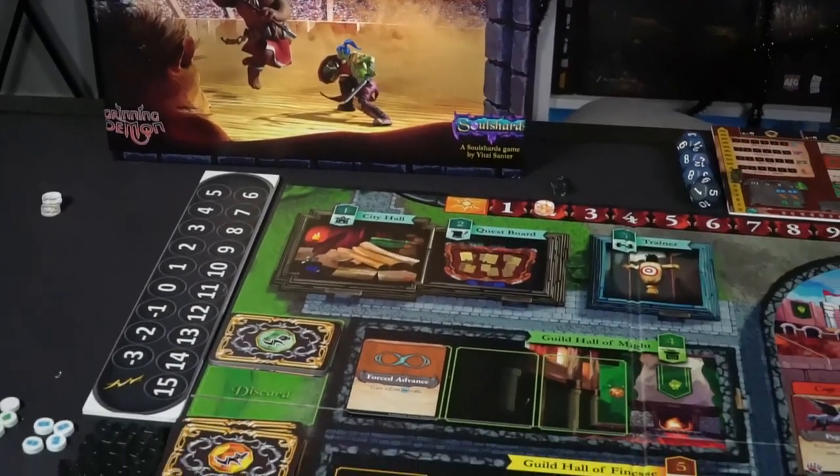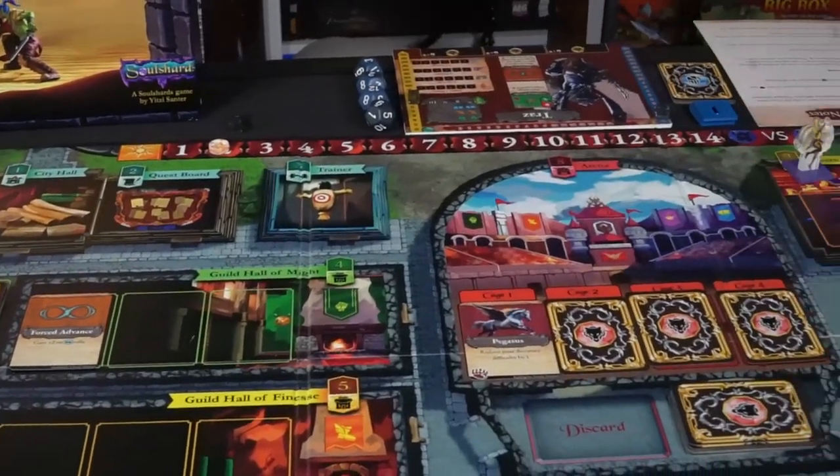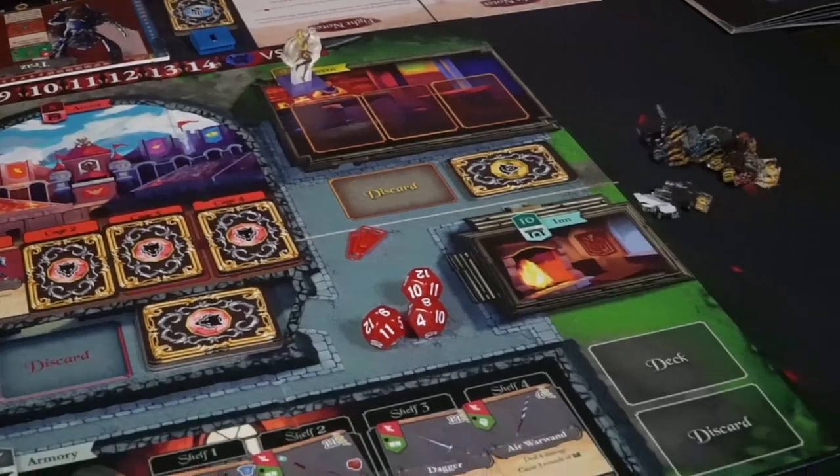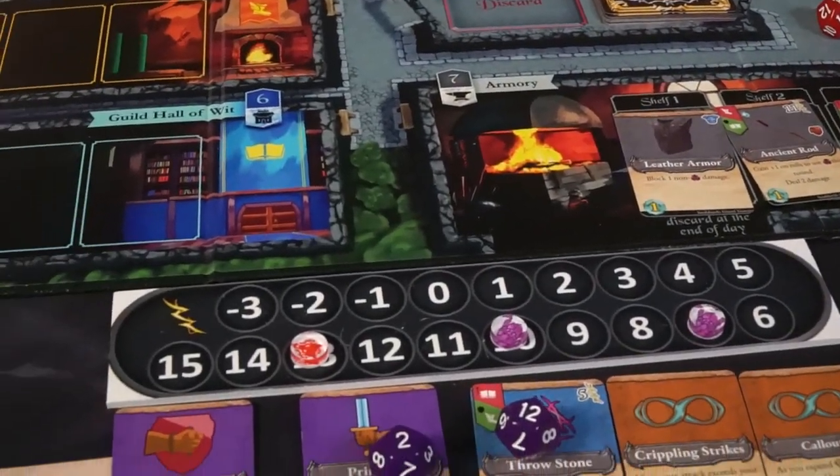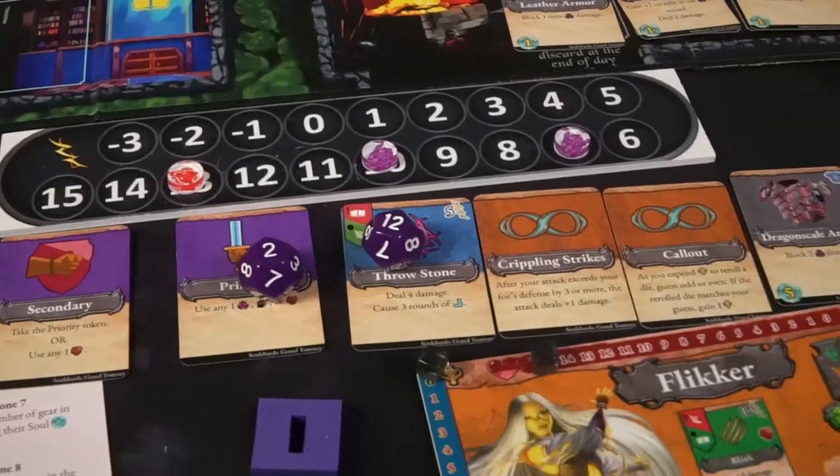In the game Soul Shards you're going to be choosing a character. Here I have Trav. My character is going to come with a standee, a base, as well as dice — he's a 12-sided die, and he's going to be a worker for the first portion of the game.